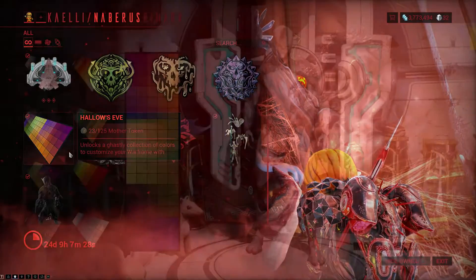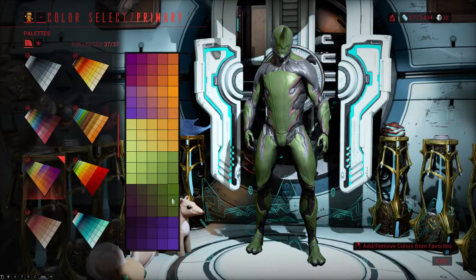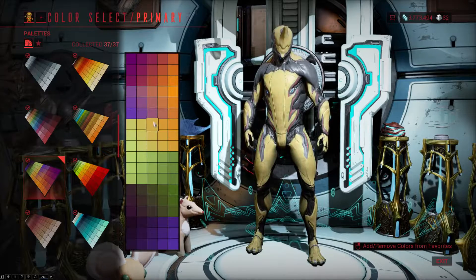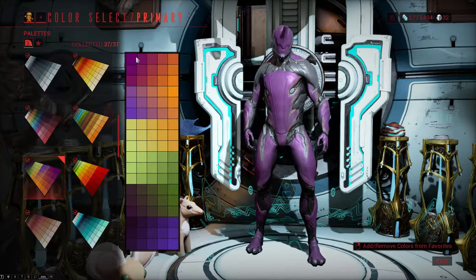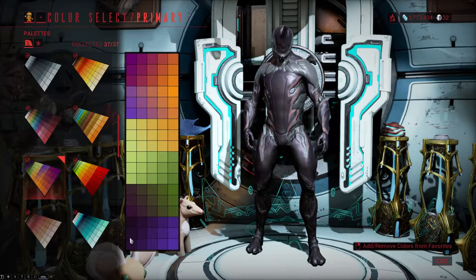Then we actually have a color palette — the Hallows Eve — for 125 Mother Tokens, and this has some seriously nice colors in it. Plus, it's one of the very few color palettes that you can actually get for free, so definitely don't forget to pick this one up. It will be at least a year before it comes back again.